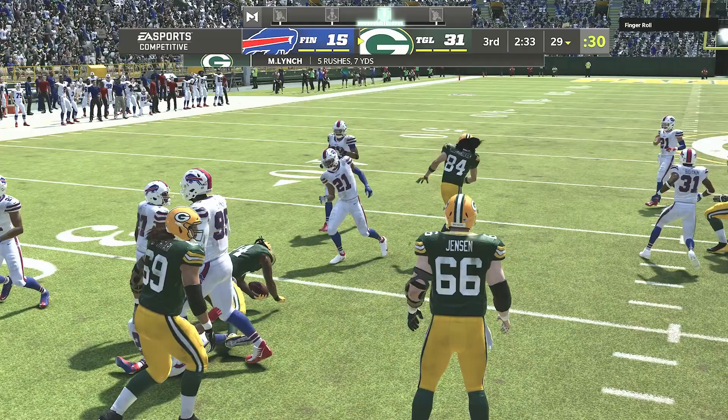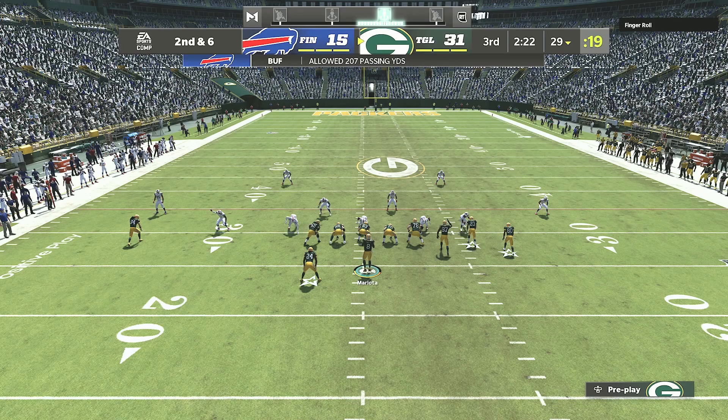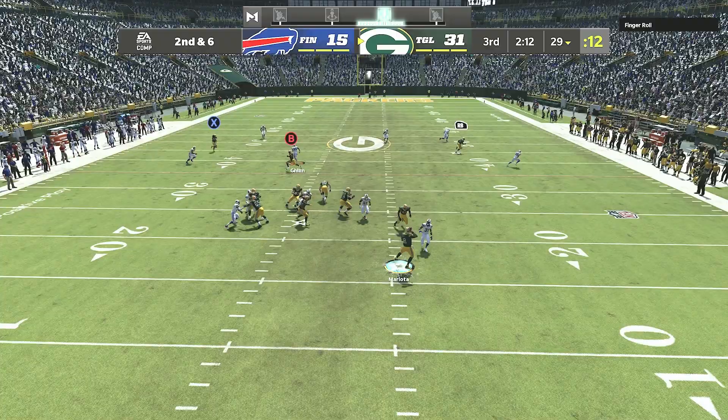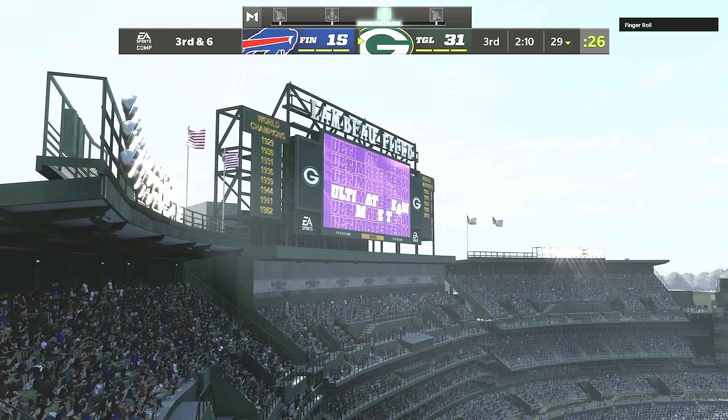He's still in the same defense — we're gonna bomb over top again. He probably made an adjustment, put the linebacker in a deep third. I'm gonna throw to Hester and it gets broken up. See, that's where you really need Gunslinger to make that throw — it probably gets completed with it. So I could probably throw it downward there.